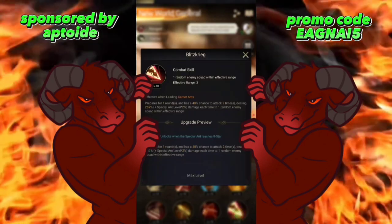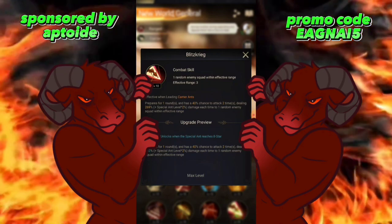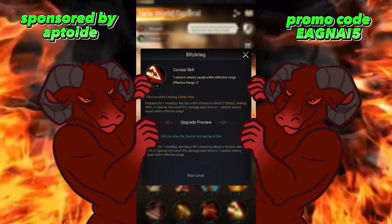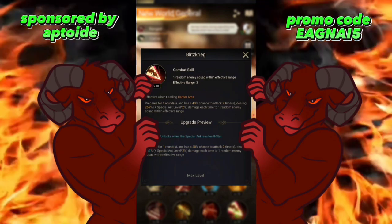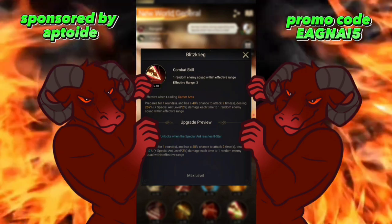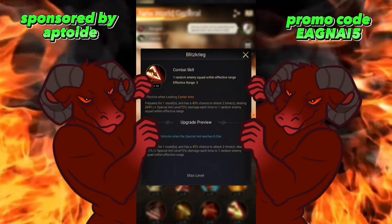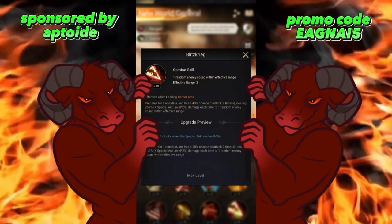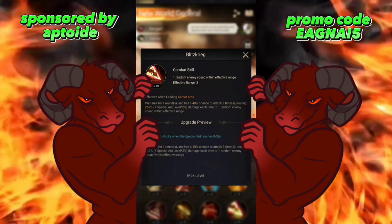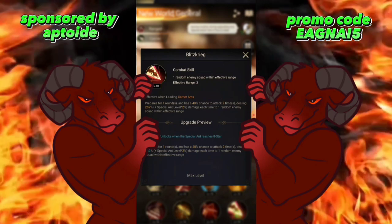New World General's last skill: prepare for one round, with a 40% chance to attack two times dealing 269 plus special ant level times two damage each time to one random enemy squad within effective range. This is similar to Dark Giant's damage skill but has a lower damage threshold than Dark Giant.